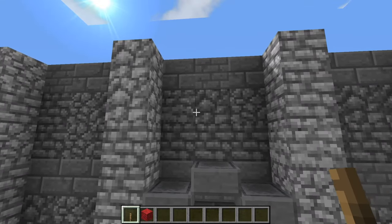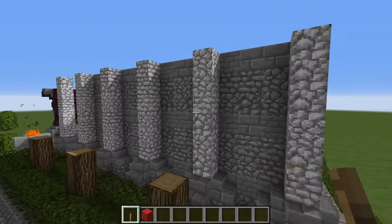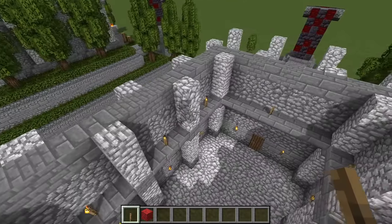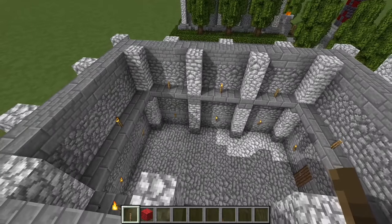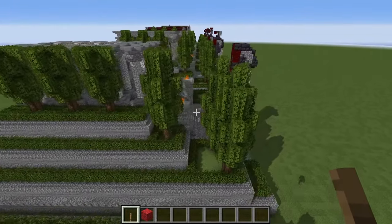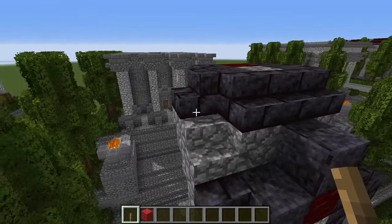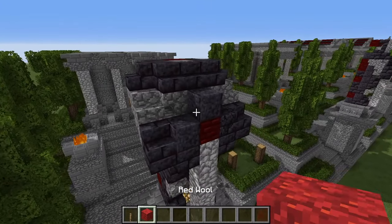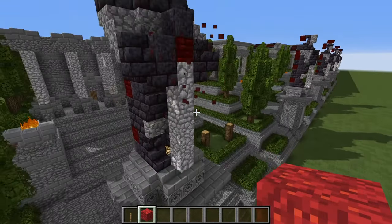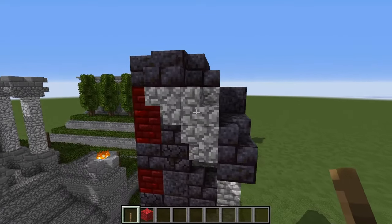On the temple, continue upward with more diorite, doing the walls with alternating bands of cobblestone and stone bricks all around the sides, and exactly the same on the inside.